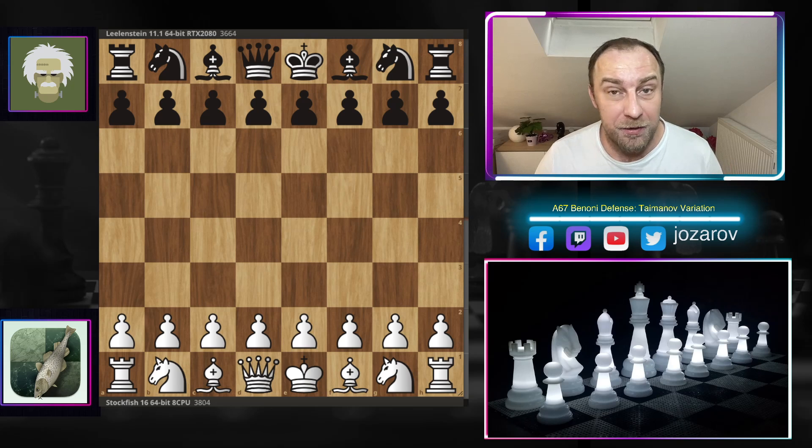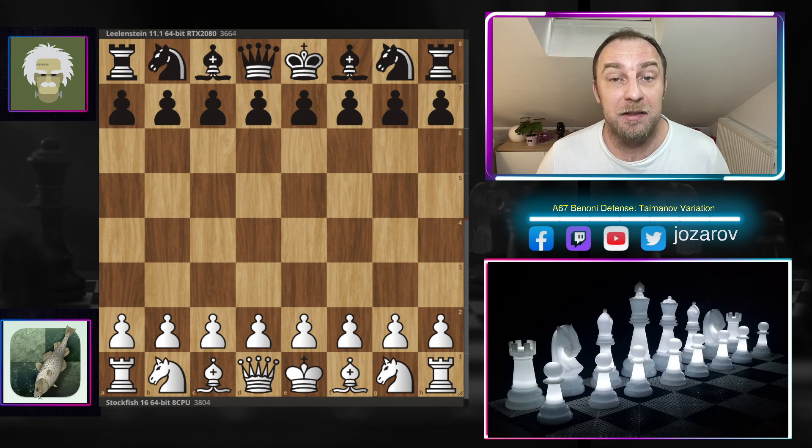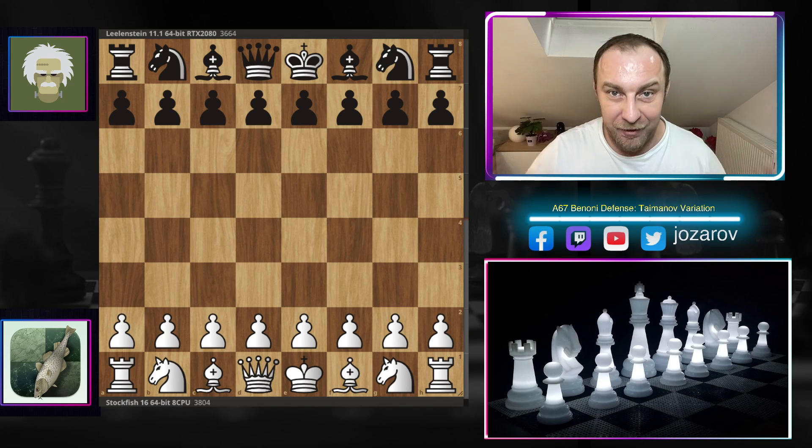Hello chess friends and welcome to your Side of Chess channel and welcome to another beautiful and spectacular gameplay by the latest version of Stockfish — the powerful Stockfish 16. Today we see the fish battling it out against another top engine Lilanstein in a crazy Taimanov variation of the Benoni Defense. Stockfish will simply dismantle and destroy the Benoni with great tactics, amazing breakthrough ideas, piece sacrifices, deflections, and decoys — all of the elements we love to see in a chess game.